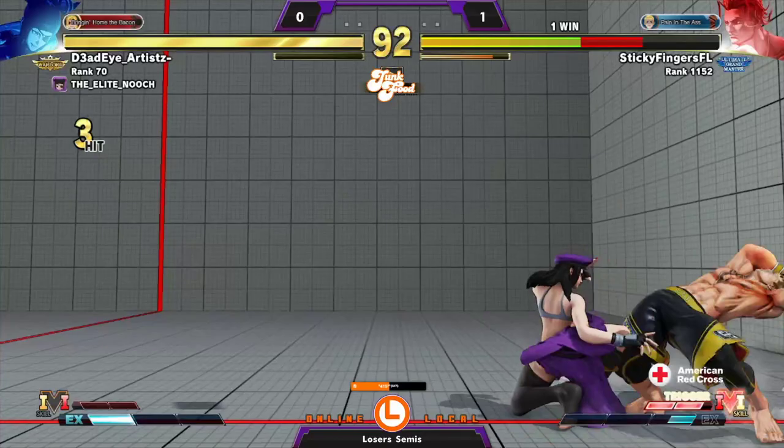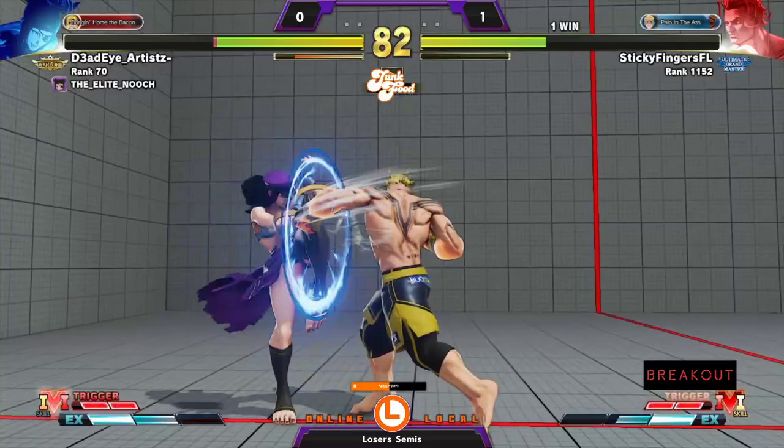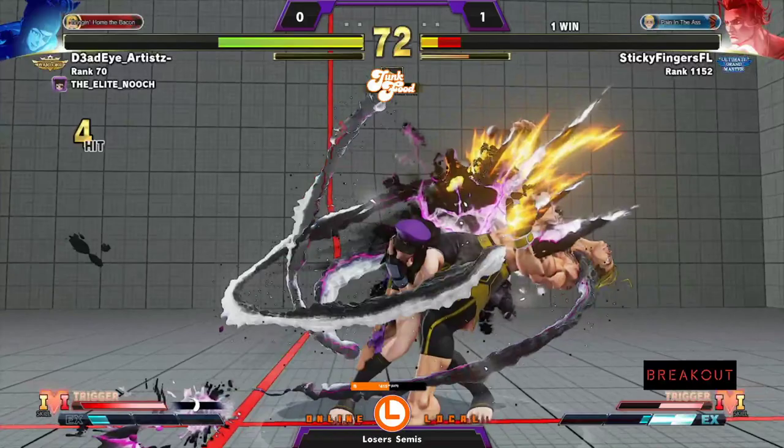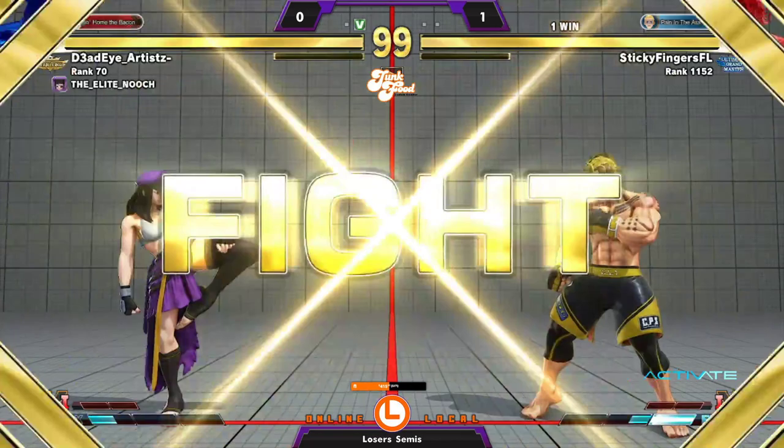Dead Eye taking a bit more aggressive approach from round start, probably going to get the stun — but nope, that famous three-frame. Callisto definitely thought they had earned more respect out of Sticky Fingers than they did, but you will never get respect out of Callisto — one of the most disrespectful players still doing work in these East Coast brackets. That's going to be the V-trigger activation — definitely has the damage to close that out, disrespecting their way to the first round in game two.